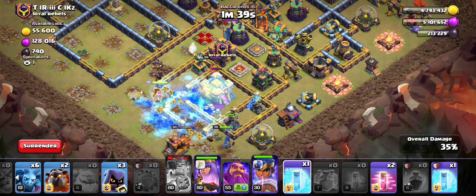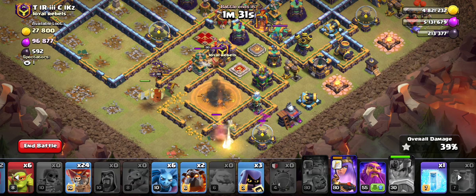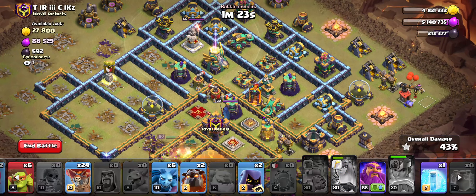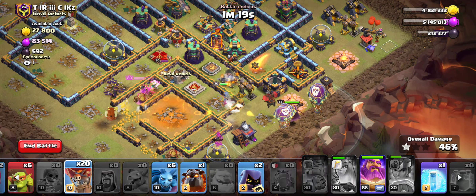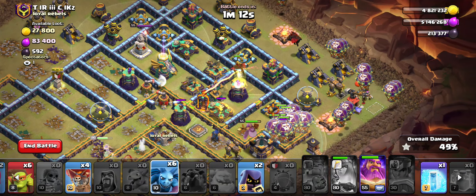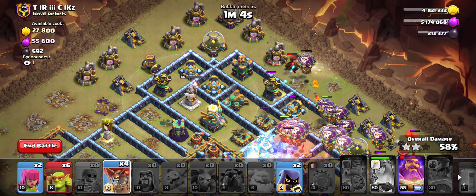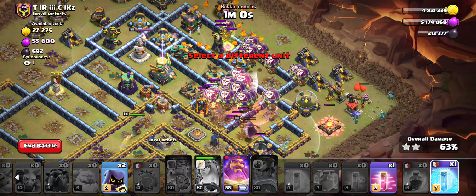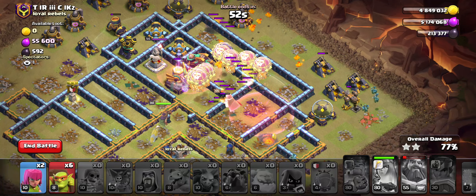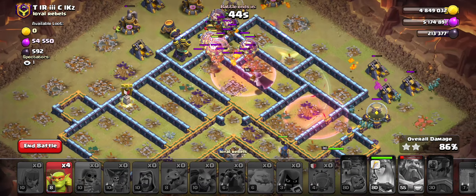I've got three freezes and I'm going to save them. I'll let the queen work through and pop the RC's ability so she can get through. The king is on his ability too. I probably should have dropped the headhunters earlier, but it's going to have to be okay. I'm going to protect my queen a little bit here, freeze on entry, then haste. I've got four haste left - I'll drop two there and two up there. I've got two headhunters I should have used earlier on the warden's ability.